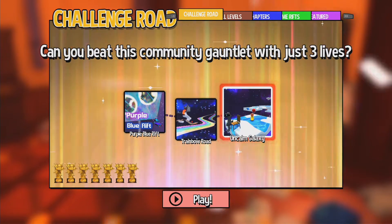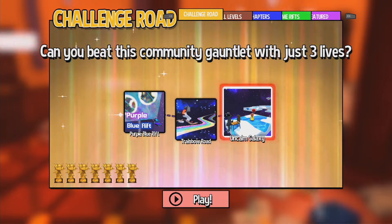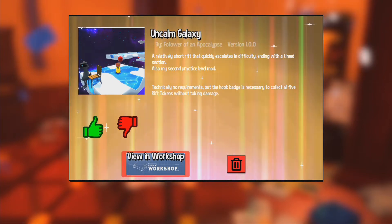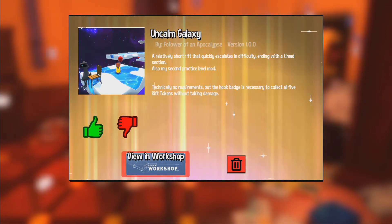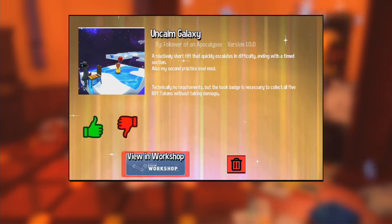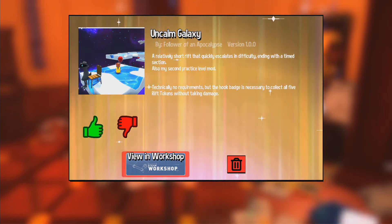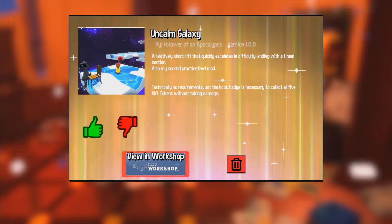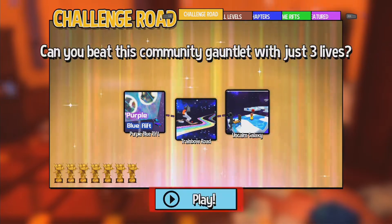That means we will also have some spins. If we don't take so long in this video, we might actually be able to use the rest of our tokens up, because we're going to get another five by going through Uncalmed Galaxy - not including the one mod token. There's five in the level to find. And Uncalmed Galaxy by Follower of an Apocalypse - what a name! A relatively short rift that quickly escalates in difficulty, ending with a timed section. Also my second practice level mod. Technically no requirements, but the hook badge is necessary to collect all five Rift Tokens without taking damage. So let's hop on in.